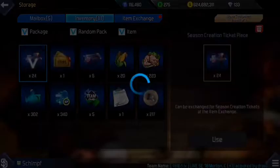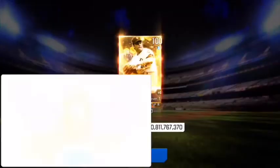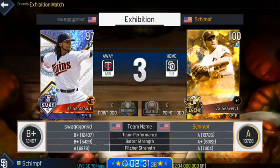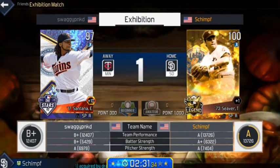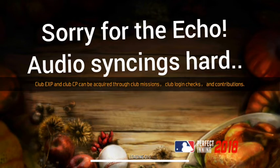And boom — 100 overall Tom Seaver, 40 billion coins, get hyped everybody! Only 100 overall in the game and now the Shimplacer has him. Expect some gameplay on him. Welcome back to another MLB Perfect Inning 2018 video. It's Shim from the Shimplacer — what is popping, hope you're having a good day!